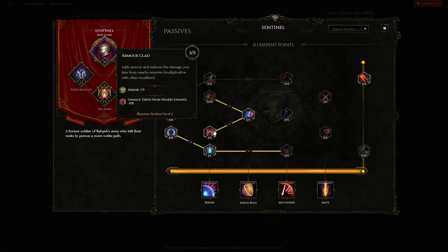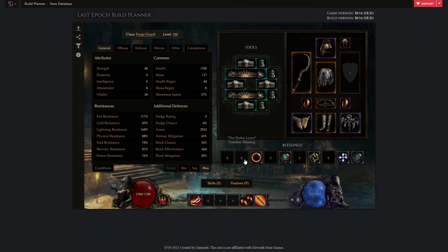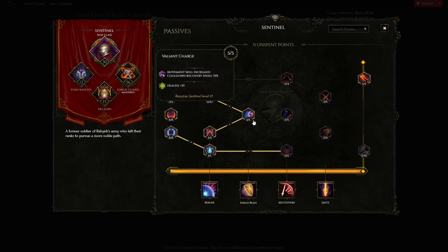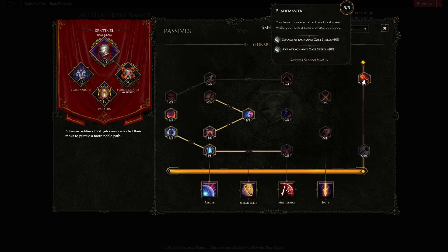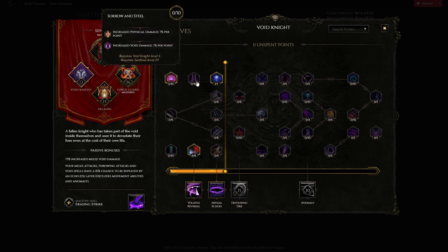In the passive tree, travel points go into the base Sentinel line. Armor Clad is taken, along with some points into block — sitting at about 36 block chance while spinning, which is a 36% chance to take 30% less damage. Five points into Valiant Charge for cooldown recovery speed, which applies to Lunge and Void Cleave. Blade Master is taken because faster attack speed speeds up the Void Cleave animation — the faster you snap that Void Cleave, the faster you can get back to spinning.